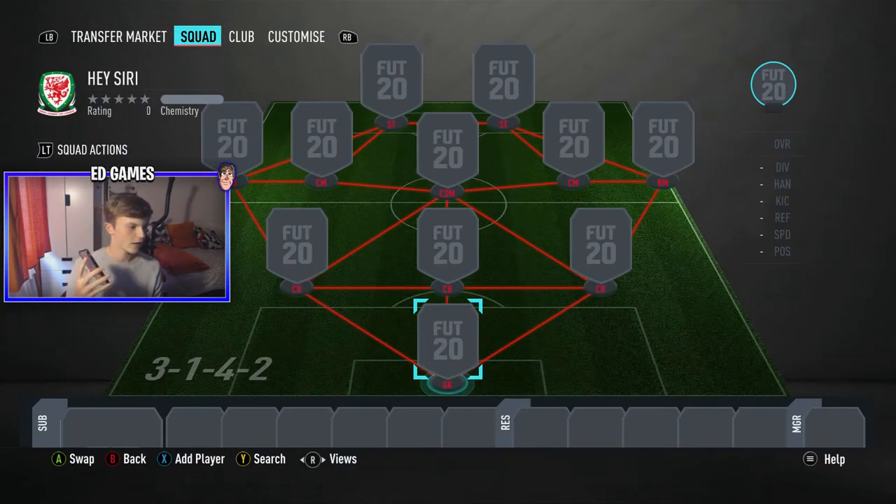I've got my phone here and we need to pick our formation first. Whatever it lands on is what we're going to use in the game - it's 1 to 30. Hey Siri, pick a number between 1 and 30.